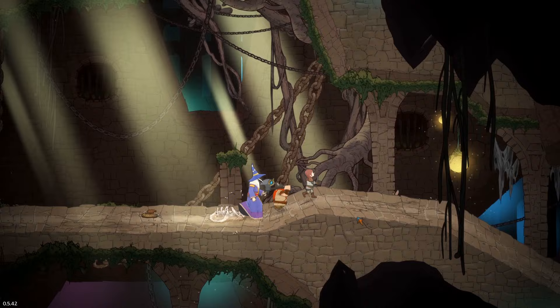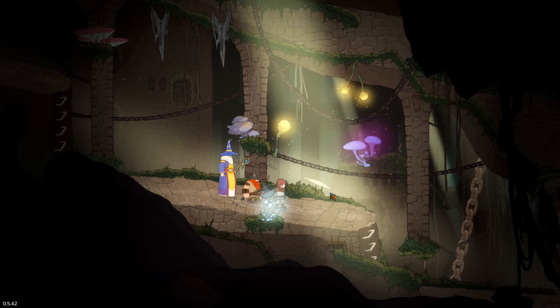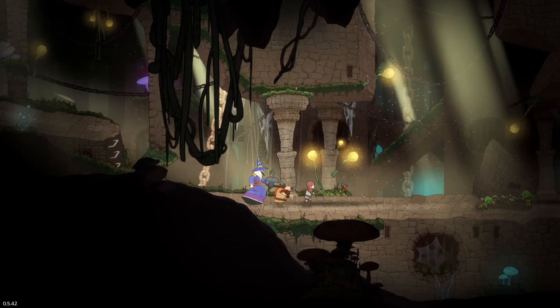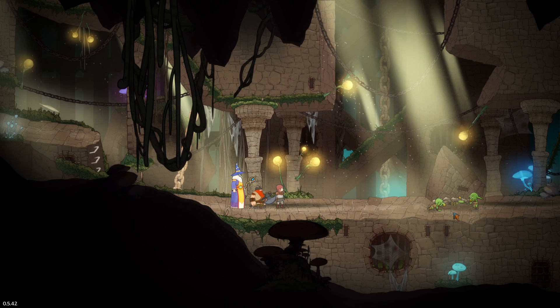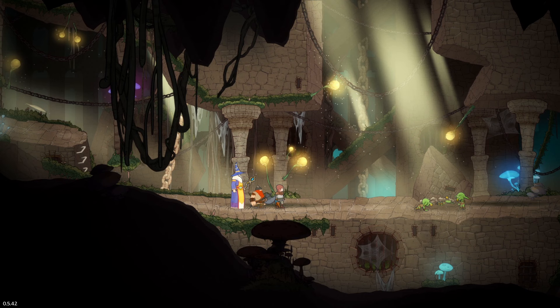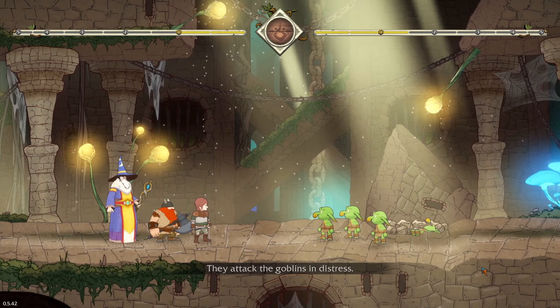We keep going and find another unfortunate goblin. We're working our way through a map. We encounter a goblin whose friend has been squished under a big falling bit of fortress. One is crying. We can't in good conscience go bash them about — but we have to fight them anyway. Battle!